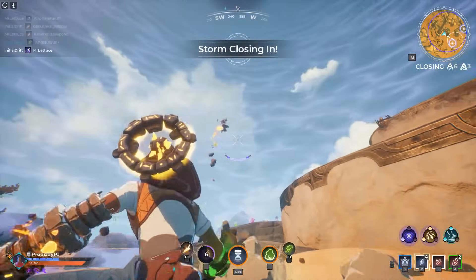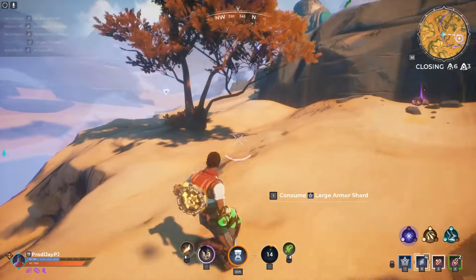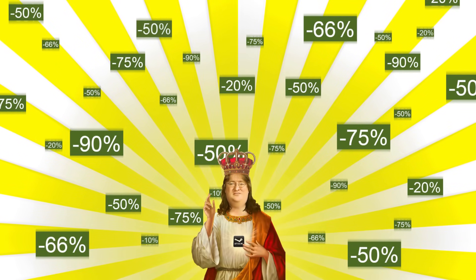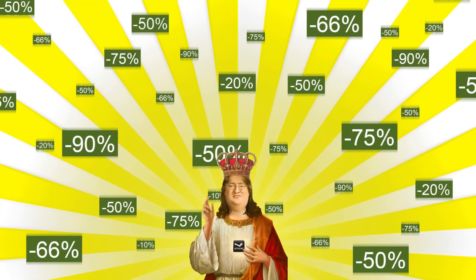Moving on to mistake number 4, which is probably one of the most common mistakes new PC gamers make, is overpaying for games. Unlike console, you can get many games for pretty cheap on PC, and in some cases for free. The first way is the notorious Steam sales, but those are kind of rare, usually occurring during the summer, winter, and Black Friday.